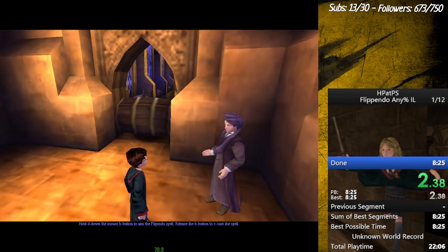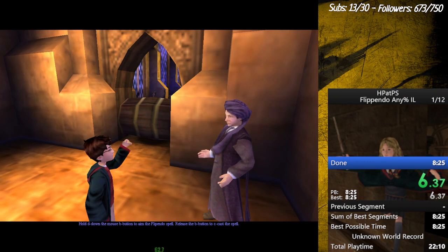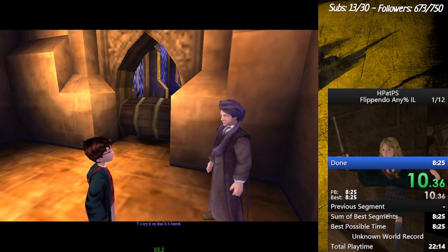Hold down the mouse button to aim the Flipendo spell, release the button to cast the spell. Try it on that barrel.